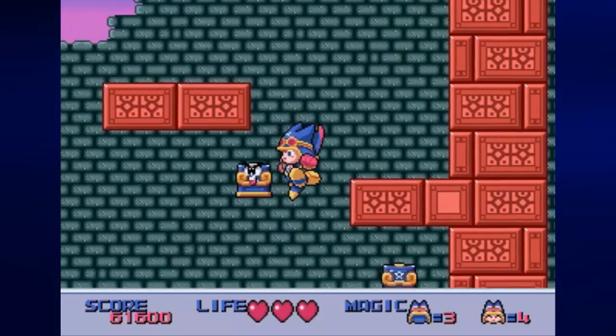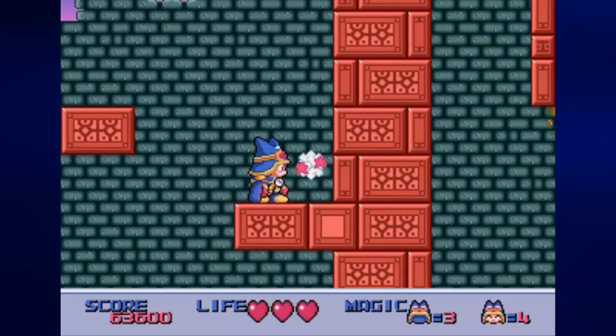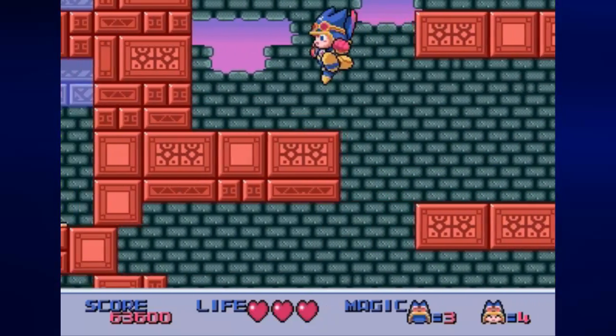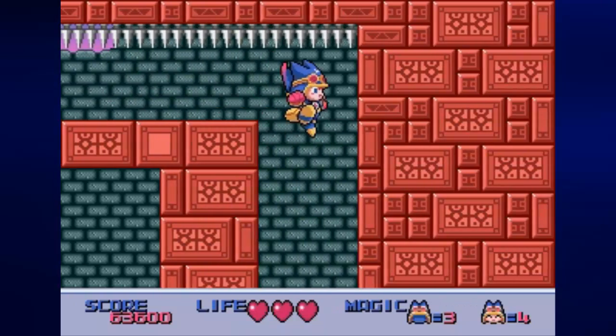I considered going up here first, but then I realized there was another backpack here that gave us another health replenishment. Go up here, be careful of those spikes, don't jump while you're up here, drop down, and then go to the right.